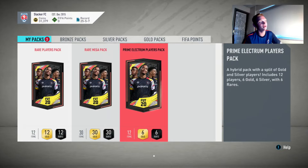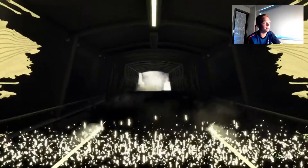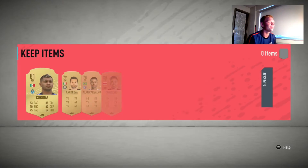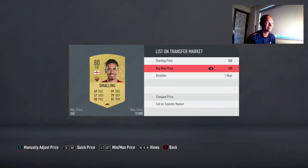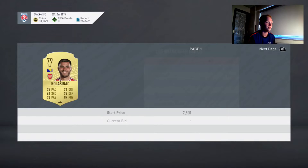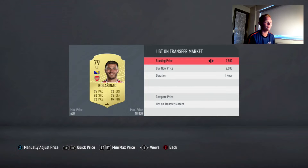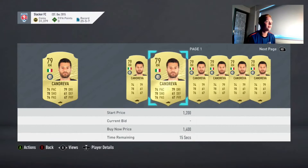Next pack, we have the Prime Electrum players pack - a lot better than the last one. Again the Black Doors - not a walkout. Right mid, we get Corona, it's an even lower rated player than last time. Chris Smalling might go for something - like 1,000 coins. We'll list him up. Klasinac, left back in the Premier League - the Pookie SBC maybe. Silvers we'll sort through later. Kendrava might go for like 900.